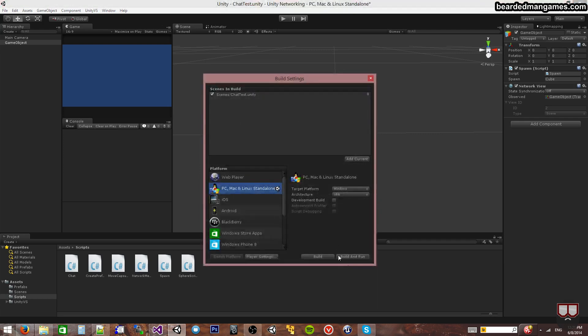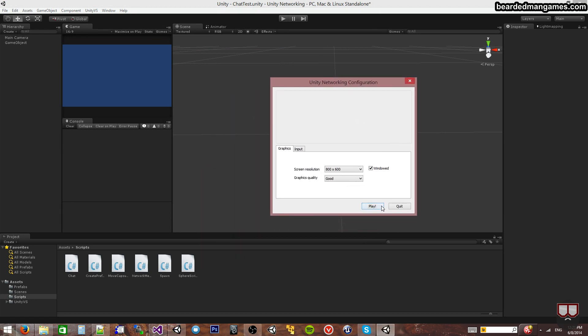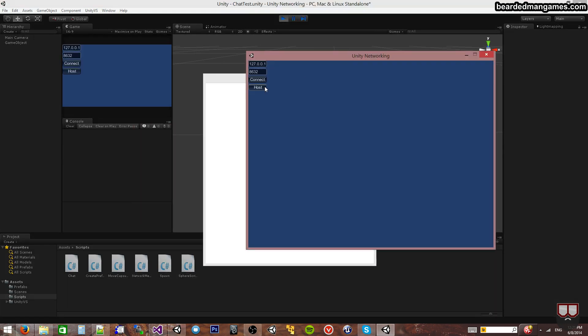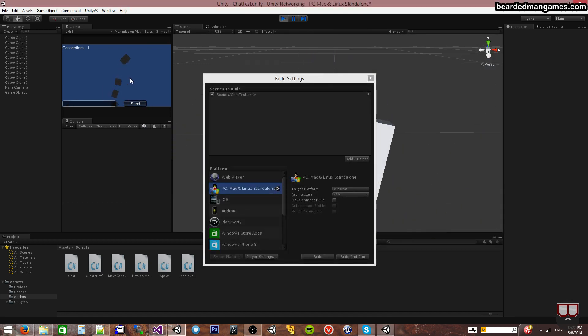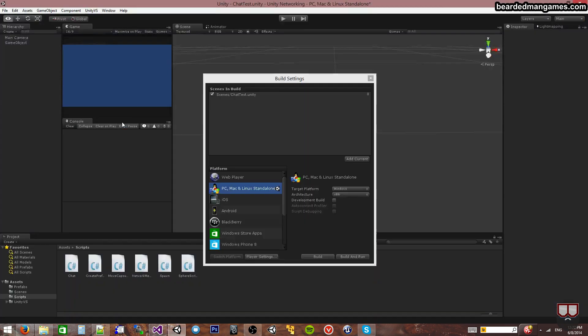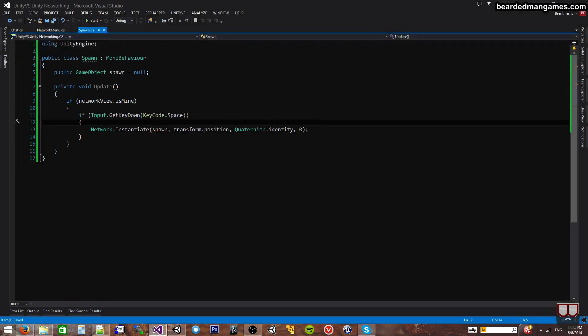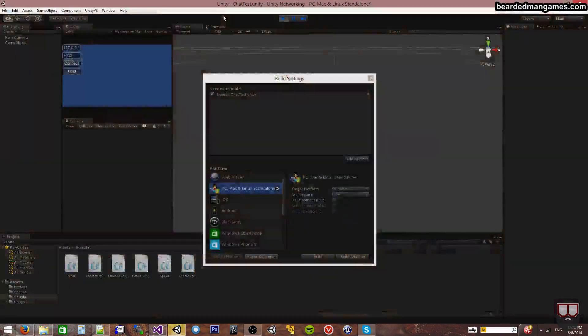Let me open up a client here. I'm going to host here and connect here. You can see that I can't spawn over here on the client. I can spawn over here on the server, and you'll see them across the network. That's because of the networkView.isMine check - it's owned by the server. If I did not have that check, it would work on both, however that is usually not something you want happening.